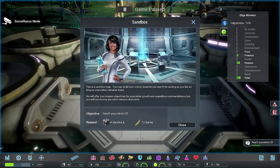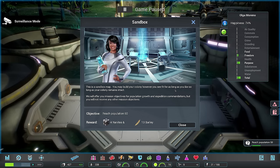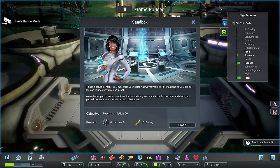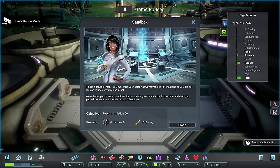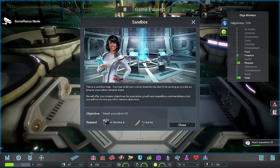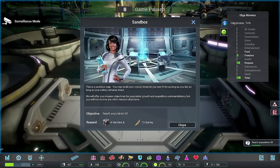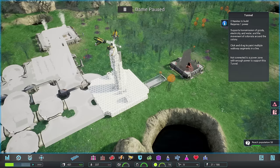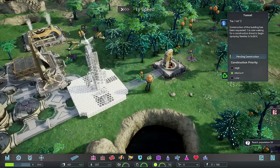I got a message. This is a sandbox map - you may build your colony however you see fit, for as long as you like, so long as your colony remains intact. We will offer you mission objectives for population growth and expedition accommodations, but no other mission objectives. So once I reach this, they'll give me some barley and four nanites. I'm going to go ahead and just attach this right there.